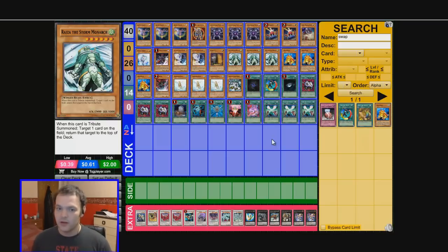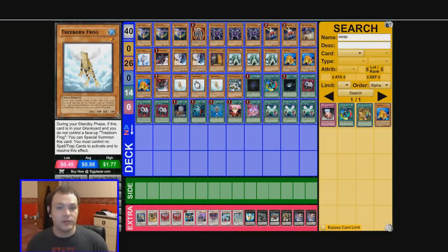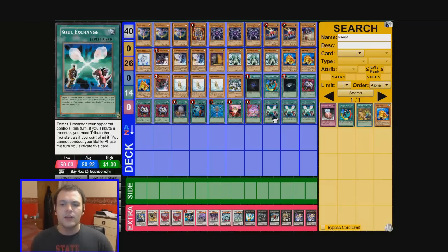Every time a Monarch is summoned they lose something. And because you've only lost your Treeborn, which you can get back every turn, you don't really lose anything. And we have Soul Exchange — this card is from one of the first starter decks, the Yugi starter deck. It was a super rare and it just sat in everyone's collections gathering dust until the Monarchs came out. Then Soul Exchange became incredibly good, and it took a while for people to realise. We run three Soul Exchange so we can tribute their monsters for our monster — that's so good.